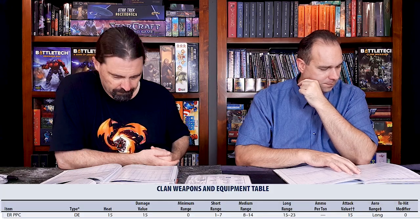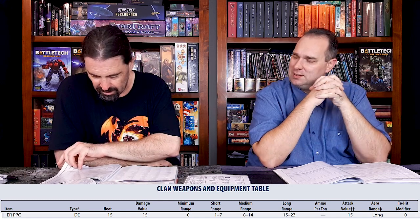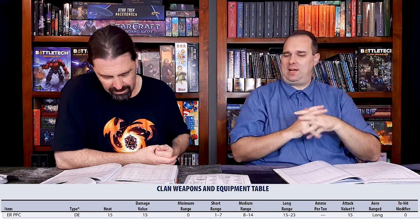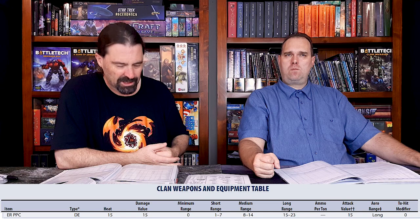So what did the clans bring? They have the ER PPC — that's the only one listed. The snub-nose and light were inner sphere. The clan ER PPC is 6 tons and 2 critical locations. It still does 15 heat and 15 damage — a heavy PPC equivalent, but with ER ranges and clan ER ranges. No minimum range. You've got one to seven short, eight to fourteen medium, and fifteen to twenty-three long. A 23 range, no minimum, 15 points of damage — head chopper.